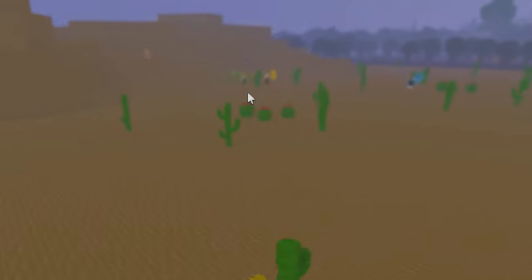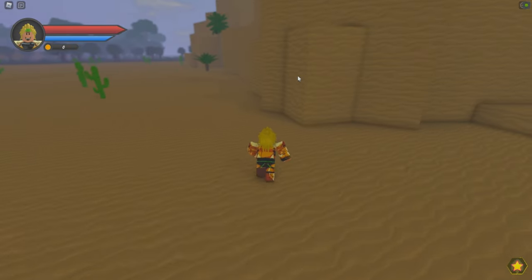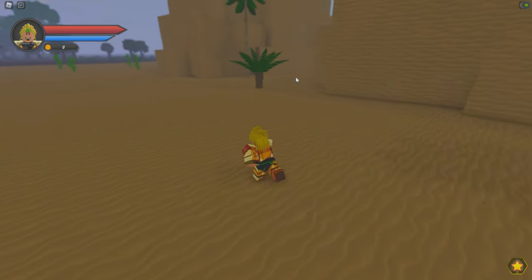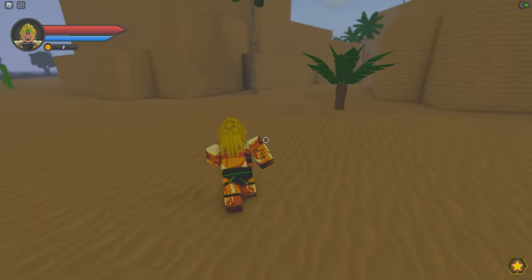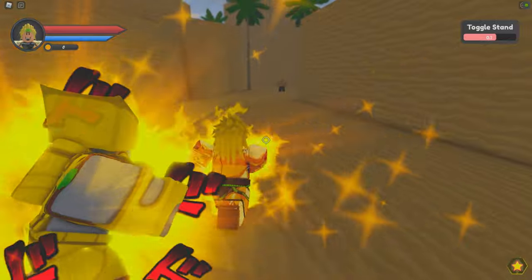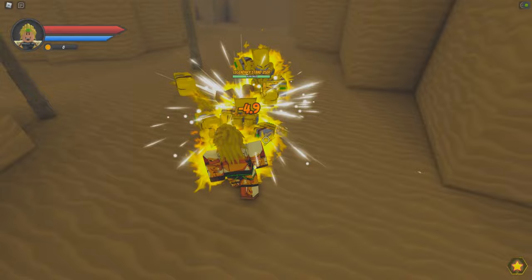You go here like this, you find the stand user. You see those guys are battling — you go there and there are chests that drop multiple arrows. You can get an arrow for yourself and get your stand, which makes the job easier.